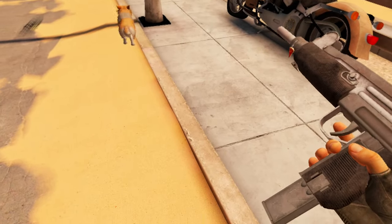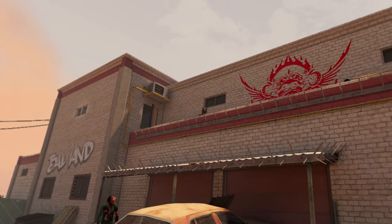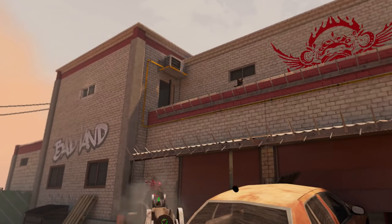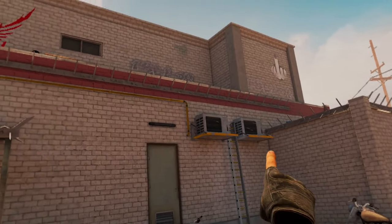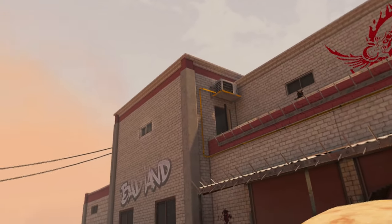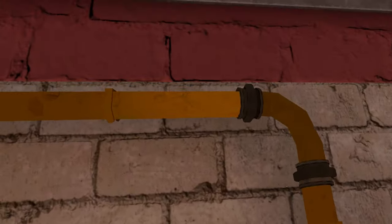Just hit fire on that one. There he goes. Hey-hey. Hey buddy. Right. Looks like we've got to go up there. Round the piping up. Up we go. Real test of strength.